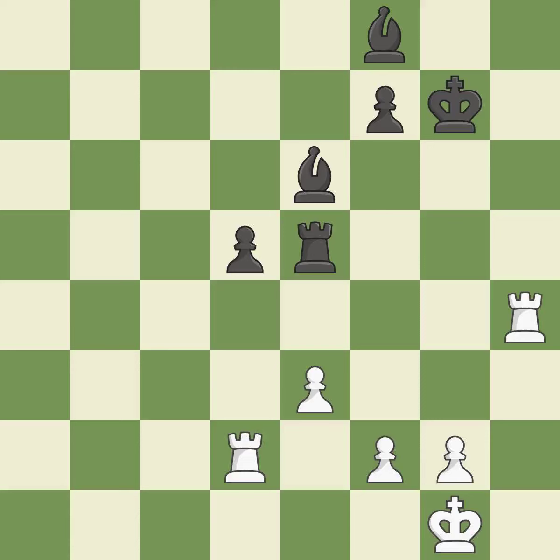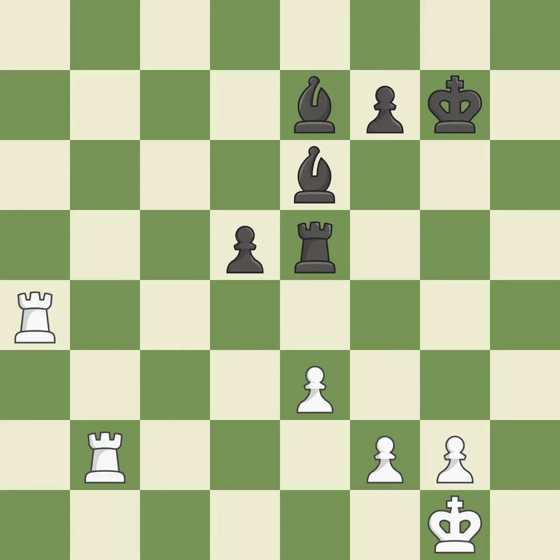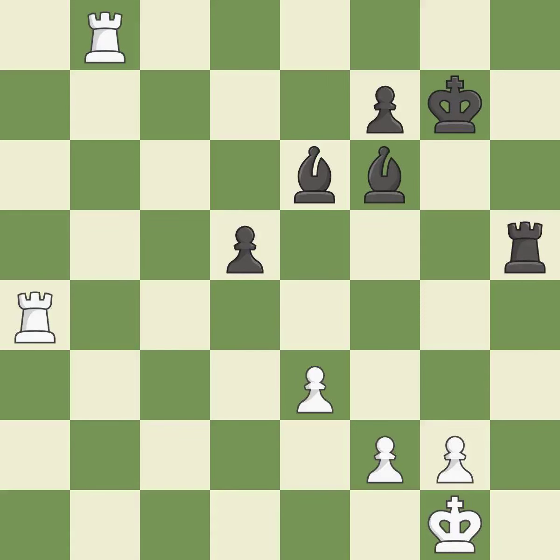When a rook retreats, this attack wins a tempo — it is quite good. The rook is now in a safe position. A solid choice — it is excellent. The best choice is this one — it is ideal. This moves the bishop to a better location, allowing it to control more squares — it is excellent.